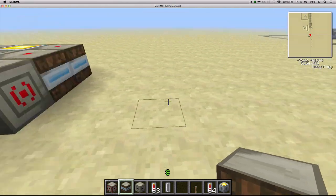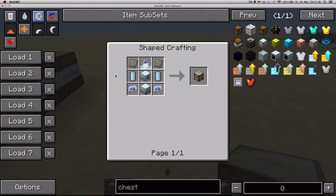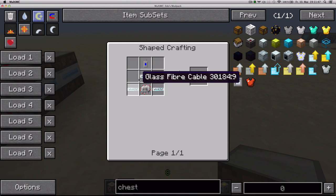To begin with, you're going to need to craft yourself a force field core, which you craft like this: an MFE, an electrolyzer, some circuits, some electrolyzed water cells, two advanced alloys, and this new item called the energy modulator — you just need to craft it like that.